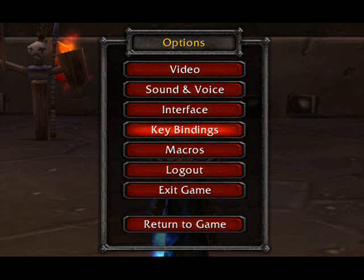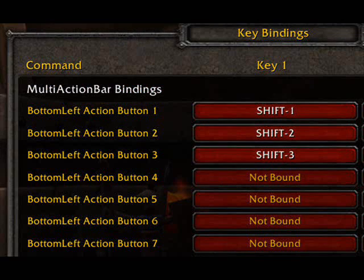Hit Escape and click on the keybindings option. Scroll down until you see the multi-action bar bindings menu. There, you'll see the names of the bars we've just enabled.